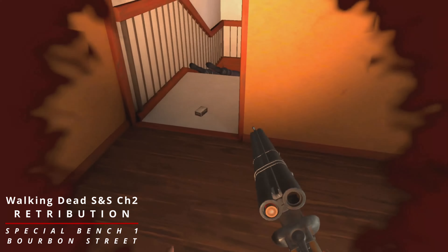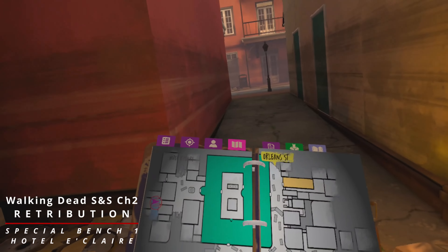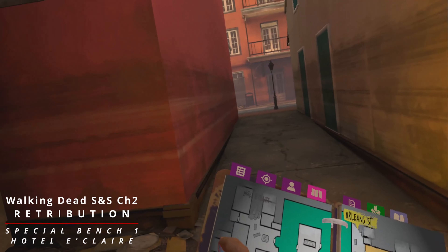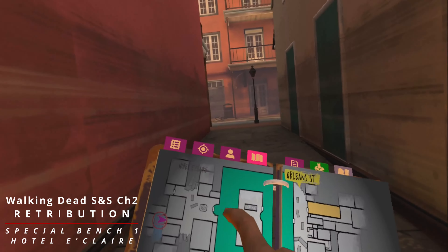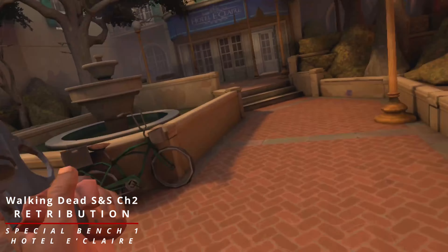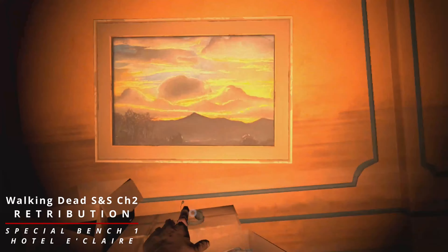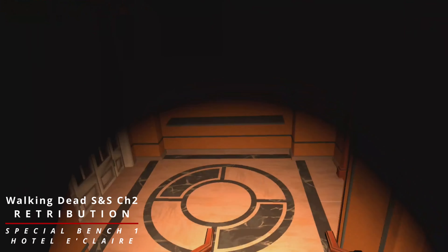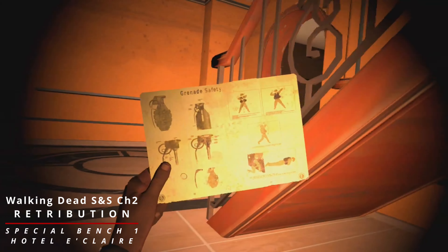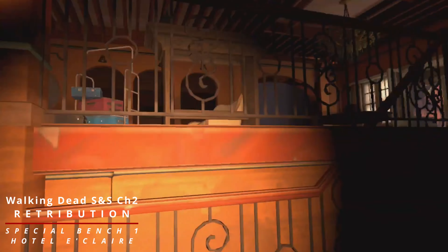I'll see you at Hotel Eclare after I get some sleep. Welcome to Hotel Eclare. We need to get to the wine cellar - I do believe that's where it is. There's a drum box just down there, should be underneath the stairs. Yes - grenade safety. I'll see you all back at base.